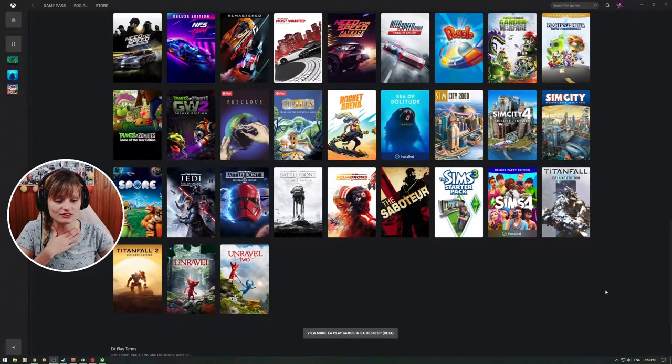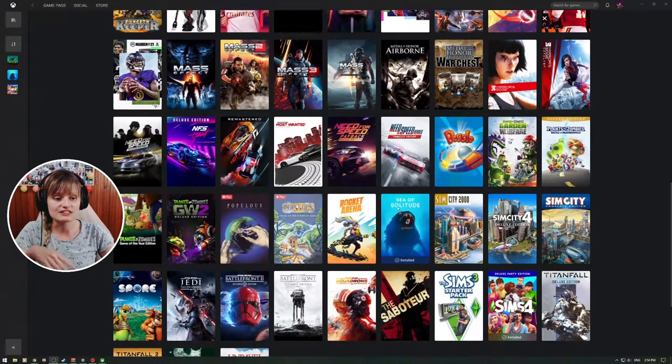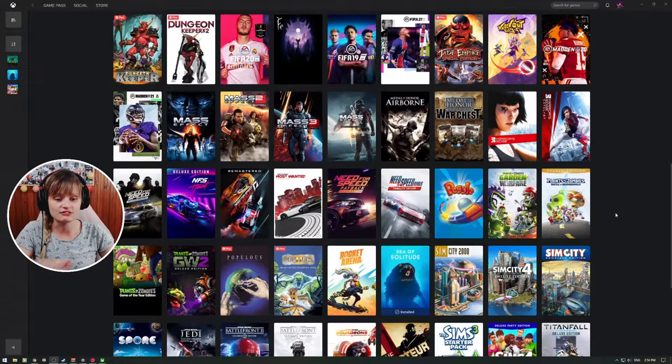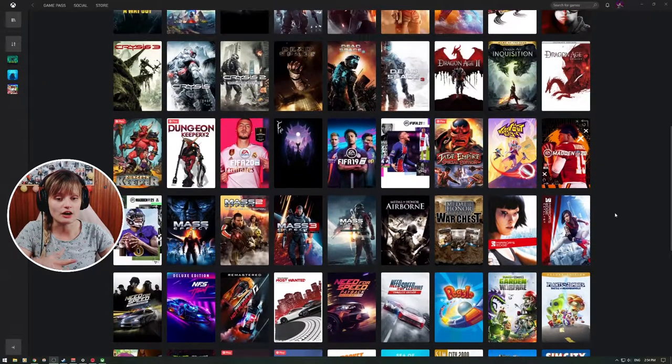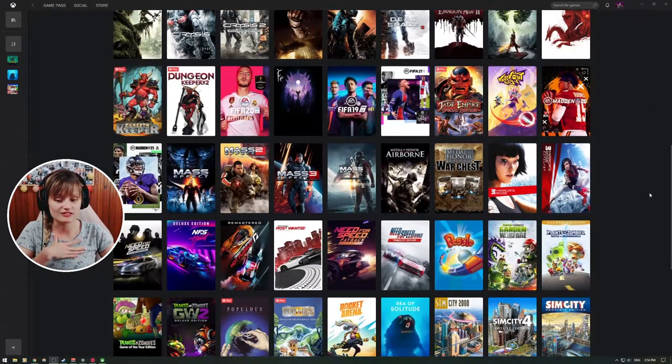There are a bunch of games you can try out. Sims is also included, as well as Unravel and Unravel 2, Star Wars Jedi: The Fallen Order, Sea of Solitude — which we're going to try out today — Plants vs. Zombies in all versions currently out, Anthem, Battlefield, Dragon Age, Dead Space — everything you can possibly imagine is currently available. Honestly, Game Pass is one of the best deals out there in gaming.